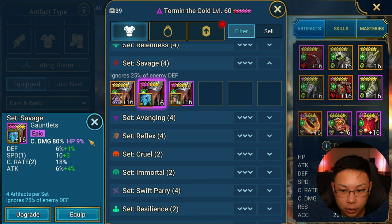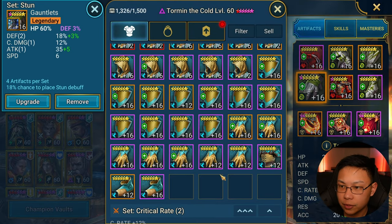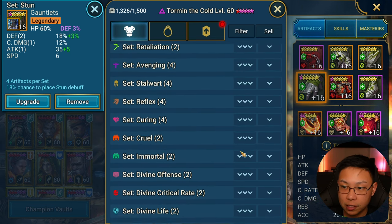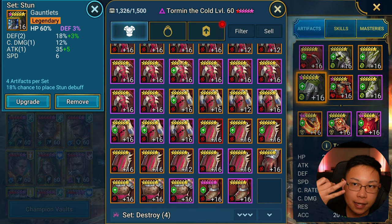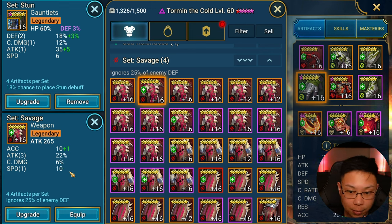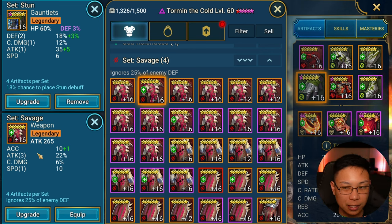Crit damage, crit rate, speed, and attack — defense is okay, HP percent on the ascension is okay. I would have preferred more crit damage, but HP is okay especially for Rotos. When it comes to godly gear I'm looking for quad rolls and perfect substats. For Savage I want things like speed, attack, crit damage, crit rate. This piece has accuracy, which I don't care about, but it has triple attack — that's great. Crit damage is great, speed is great. If this had crit rate instead I'd consider it more toward godly.